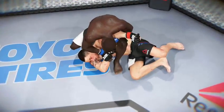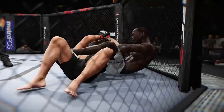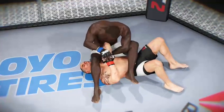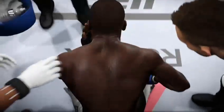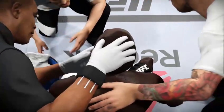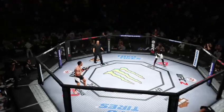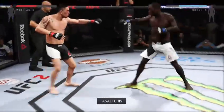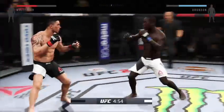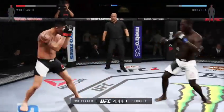Here we see some beautiful submission offense. Let's check that out from a different angle — and let's look at it from another camera angle. Fifth and final round. This is the kind of fight that UFC president Dana White loves — two men willing to bring it. I think these guys are getting a fight of the night bonus for sure.